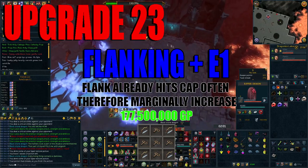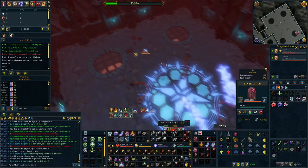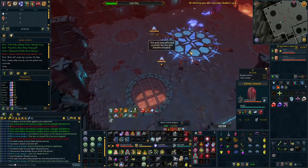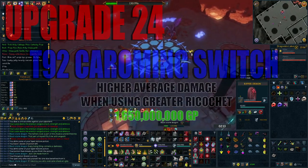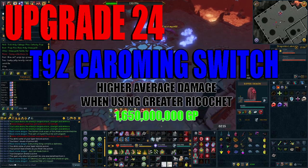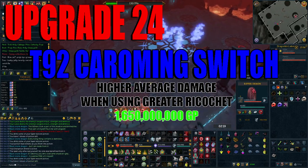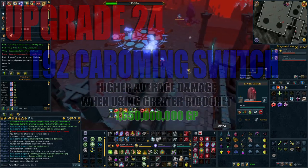Upgrade 23 is to swap Flanking 4 to Flanking 4 Equilibrium 1. This is low on the list as flanking already reaches its cap very often, so you do not gain much benefit and it will cost 177 million GP. Finally, the last upgrade is a tier 92 Caroming switch, which increases your average damage when using Greater Ricochet — requiring an offhand Blightbound Crossbow and a barrows dye, costing 1.65 billion GP.